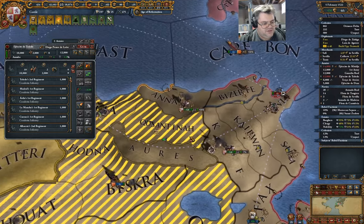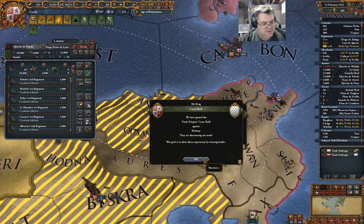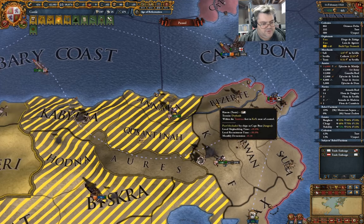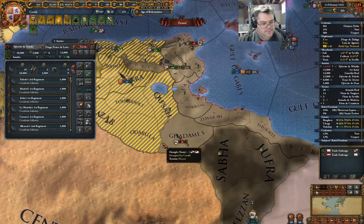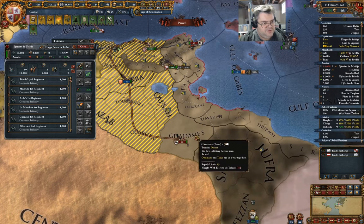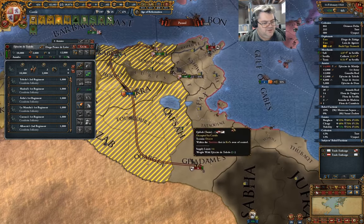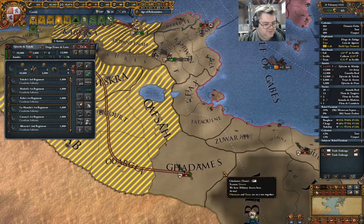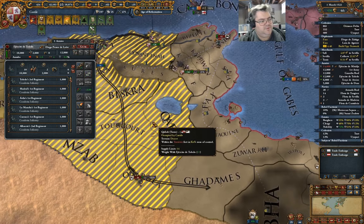Obviously got to extend the loan — there's no other option there. We've occupied a province. Can we get over here? Why don't we come around this way and see if maybe we have a shot at beating this Tunisian army here.